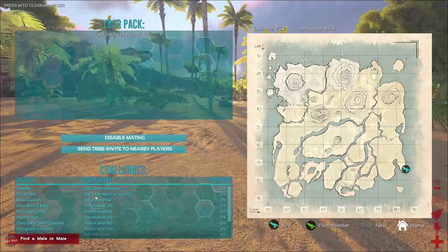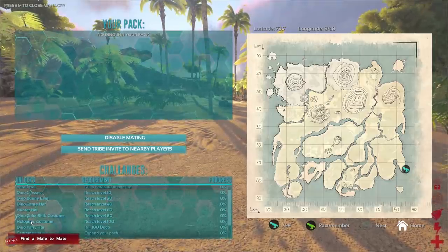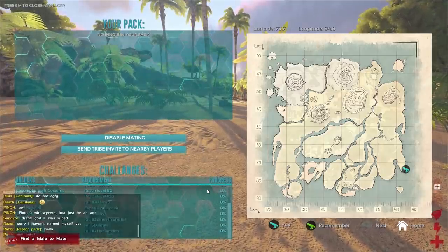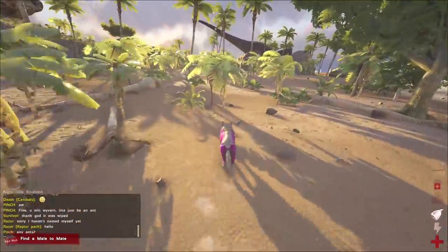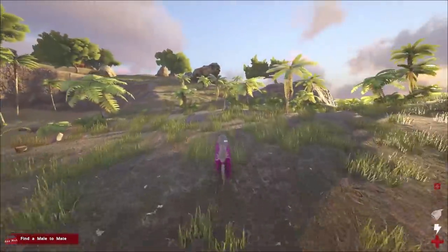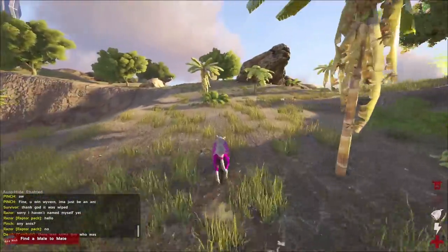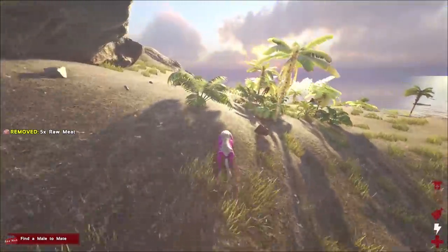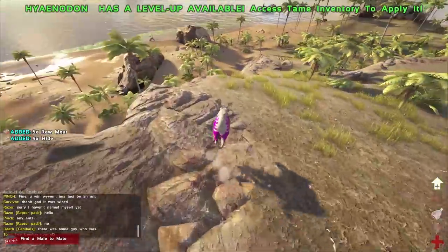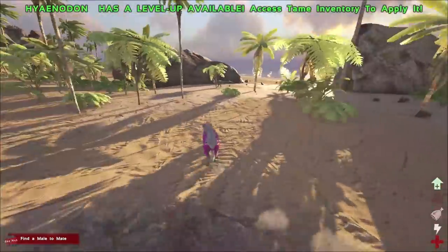So we've got: top hat — kill 20 Dilophosaurus; safari hat — 5 Parasaurs in 1 life; reach level 10, 20, 40, 60, 80, 100. Level 100 is the hologram — that'd be quite cool. Kill 100 Dodos for a party hat, expand your pack, and a reaper helmet if we kill 50 dinos. We do need to start by killing a Dodo or two. They're normally all over this beach, but of course they're not today. There's one. How much damage do we do? 23. Rate of attack's pretty good though. There's a cave up here — we could probably get some chitin from there if we run in and attack a spider or a scorpion.